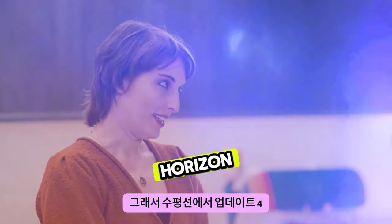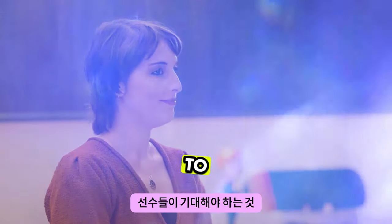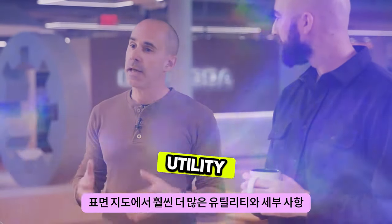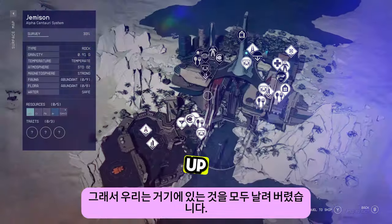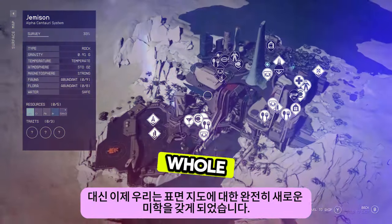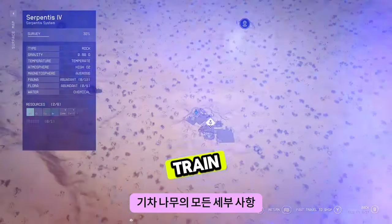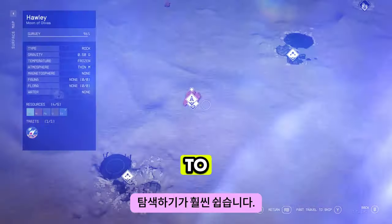So with Update 4 on the horizon, what are some of the new features that players have to look forward to? We see a lot of feedback online that players really want more utility and detail in our surface maps. So we took what's there, we blew it all up, and now we have a whole new aesthetic to the surface maps where you can see the terrain, all the detail in the terrain, trees, rocks, all the structures in the loaded zone. It's a lot easier to navigate.